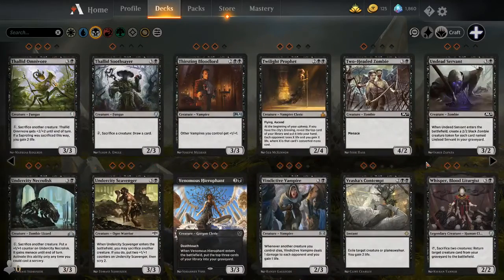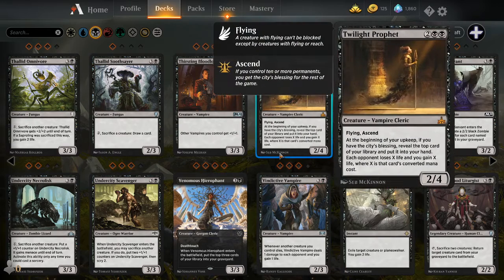Another ability of Black is the unique ability to deal damage to your opponent based on the converted mana cost of a card you would draw. Twilight Prophet is a great example of this — Flying, Ascend; at the beginning of your upkeep, if you have the city's blessing — that was a mechanic from Ixalan, where if you controlled 10 or more permanents, you get the city's blessing for the rest of the game. It's like an emblem from a planeswalker: you can't destroy an emblem, it doesn't matter if a card blows all permanents off the field — you cannot remove it, you cannot target it. Once they get city's blessing, they've got it.